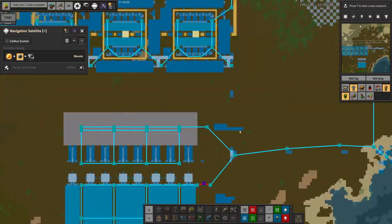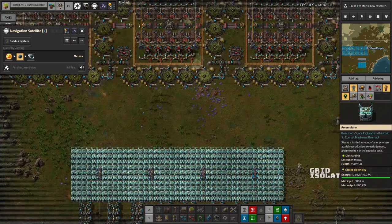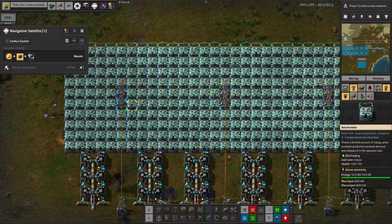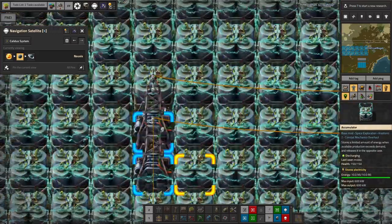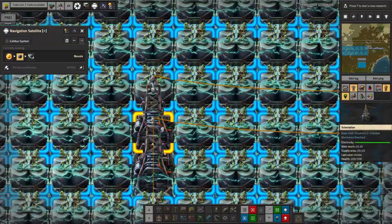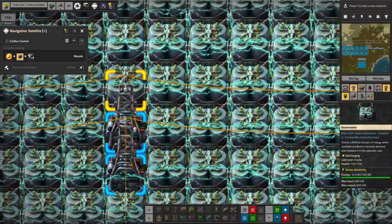Any spare electricity on the network is going to go into charging these accumulators. Then we've got separate electric networks - these two are actually not linked. If I zoom in all the way here, you can see there is no copper cable linking these two substations vertically. There is linking horizontally, but not vertically. There is a cable coming off the bottom one going down here.